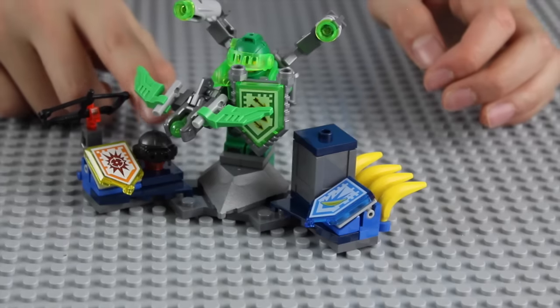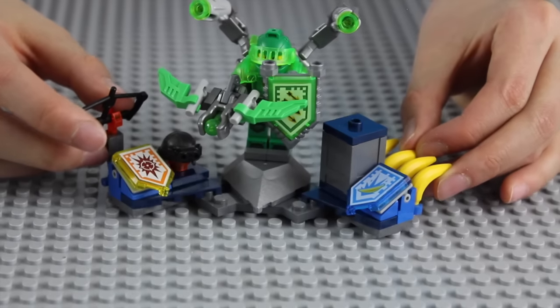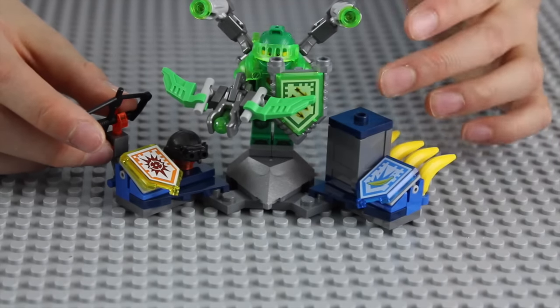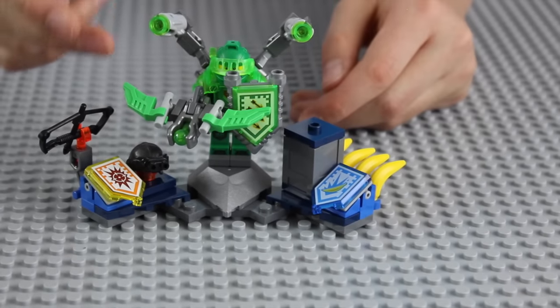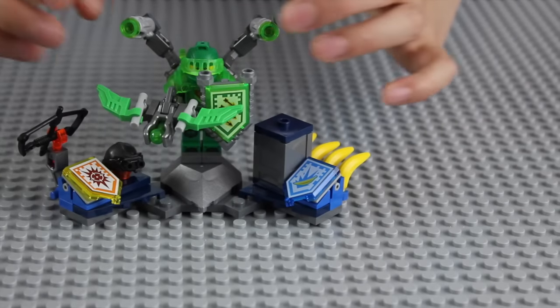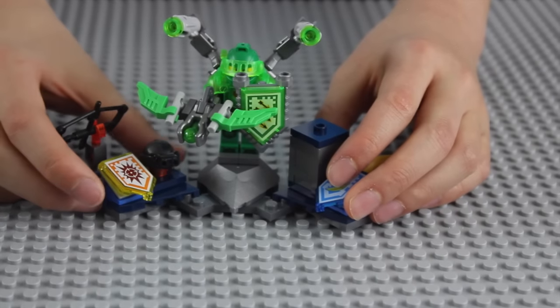He has a binocular helmet, an aiming Nexo power, and you can also change him. You can do the banana shield and the banana guns. He can take all his armor off and do his bow and arrow. Each kind of section has a Nexo power and he can use them as one combination. Now I'm going to tell you about the app.